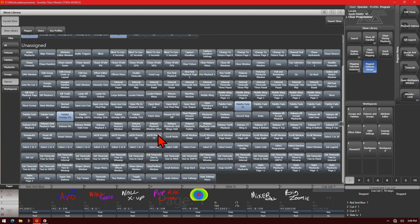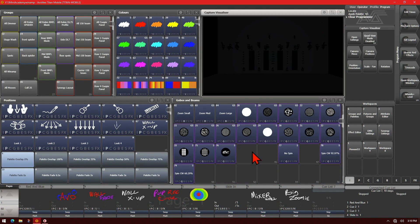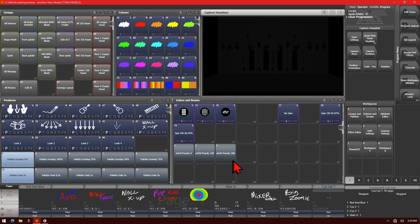The others I've already moved to a palettes window. If we open up our palette and go back to our global beams palette, we can see that I put the merge priorities there. So I can simply click one of these and quickly change my priority.